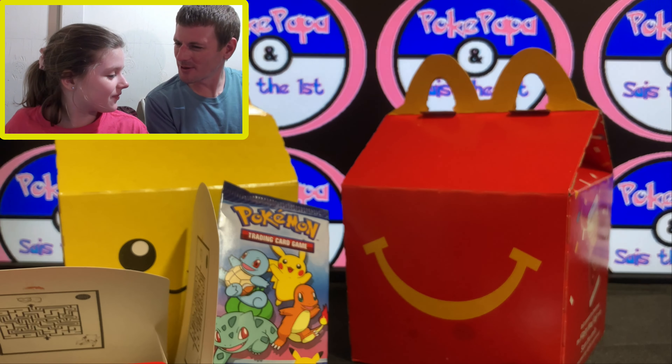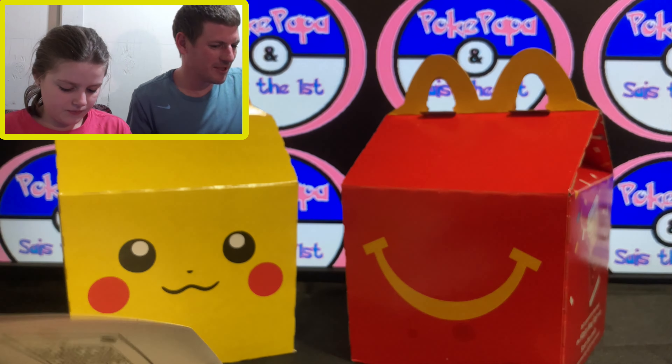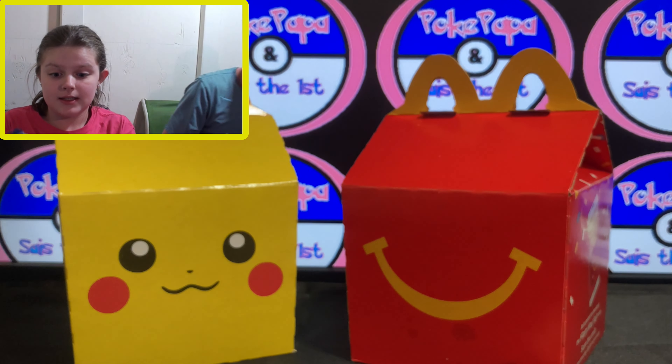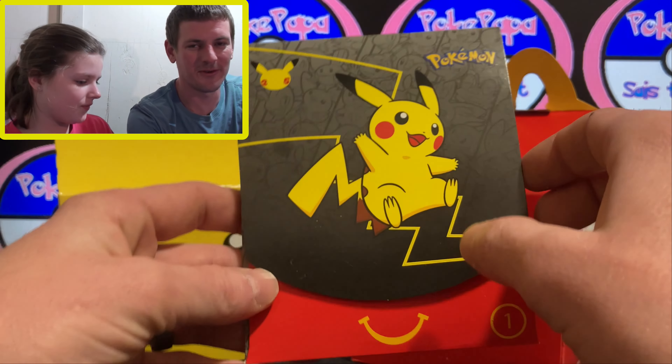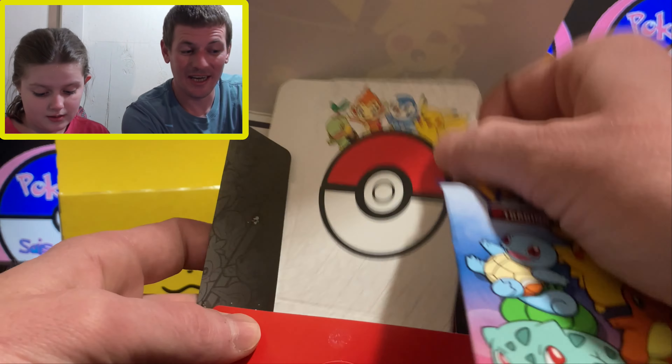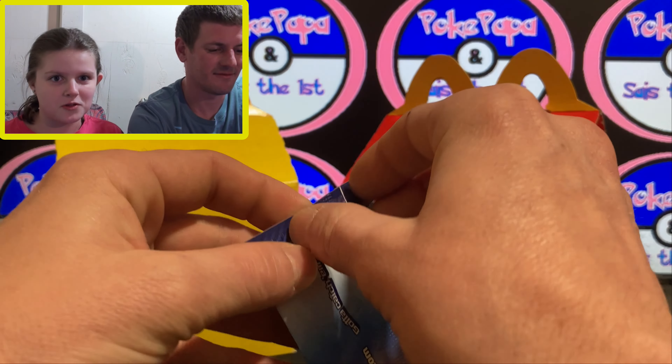These packs are a little difficult to open so that you don't reveal the holo. They're very easy to rip. You can only get them at McDonald's too.